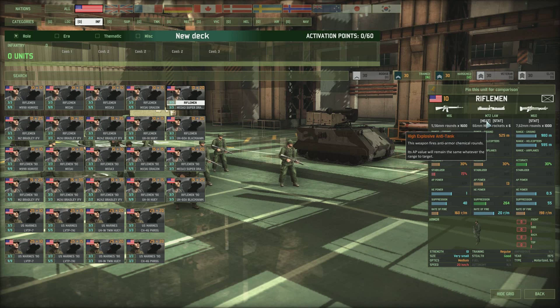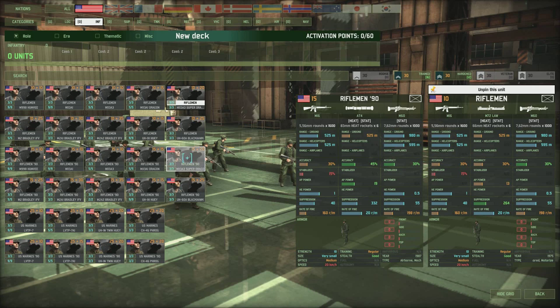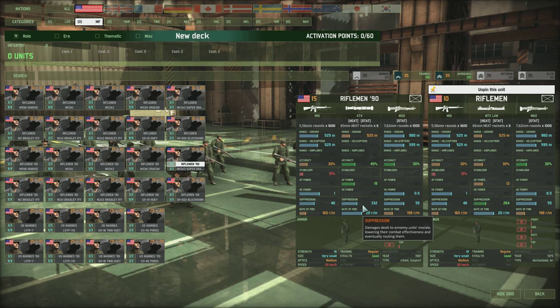The M72 LAW has an accuracy of 30% and an AP power of only 13 — okay against lightly armored vehicles or light tanks that get too close to an urban area. There's also an upgrade called the Rifleman 90s, costing five points more. They have the same M16 and machine gun, but an upgraded anti-tank weapon with improved accuracy from 30% up to 45%, and a much better AP power from 13 up to 19. They also suppress slightly better.